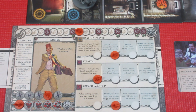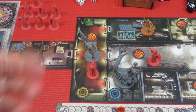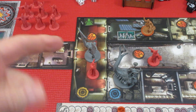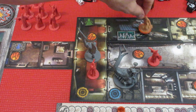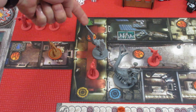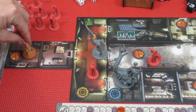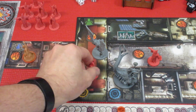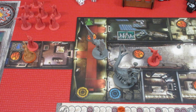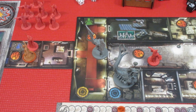For his second action, he will move. You can move three spaces and he can sneak one enemy. So he goes one space in, two to here, dragging one fire token with him, then three into the room. The cultists will come with him because he can only sneak one. Now let's see what we're going to do in the room with another one of those laboratories.